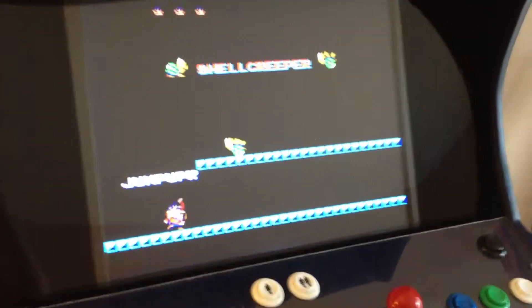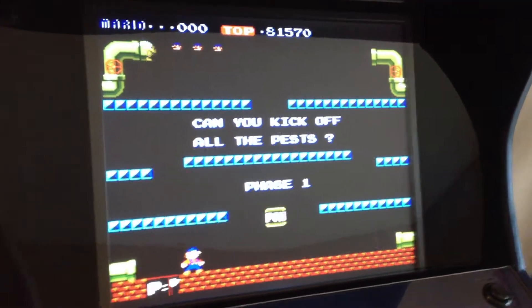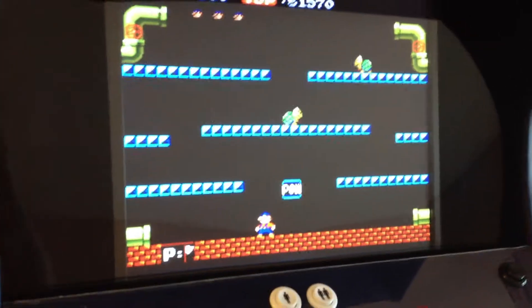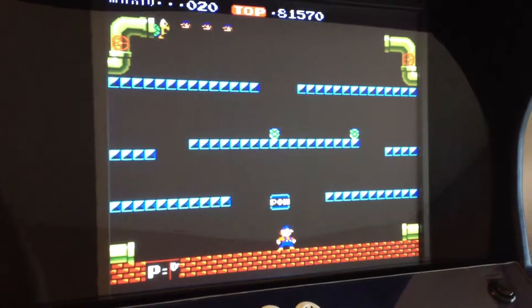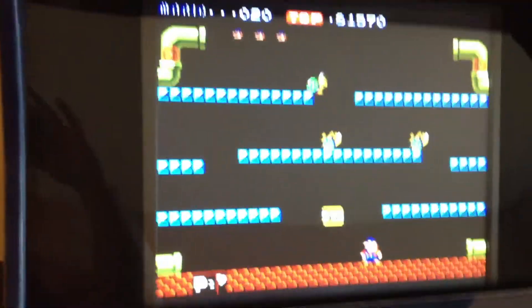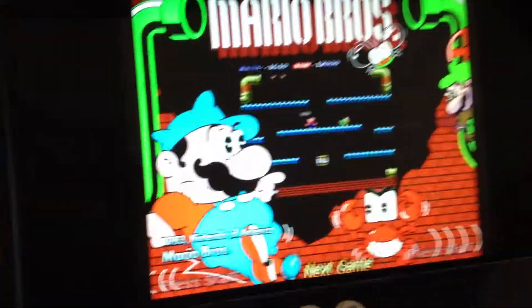I'll do one player for now, so we hit the one player button. This is going to be tough because Mario Brothers takes two hands. But we can go back and forth — just jump up, and you get the idea. This is a great one because you can play two players. And then to get out of the game, you just hit this button and we're back to Hyperspin.